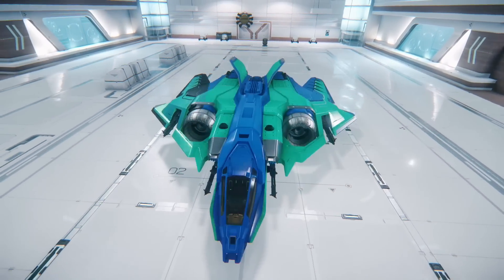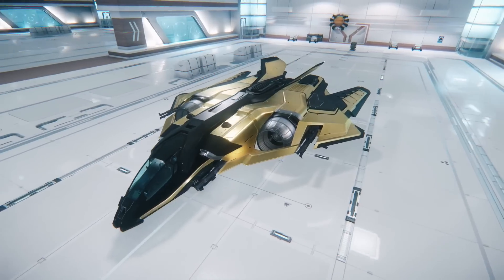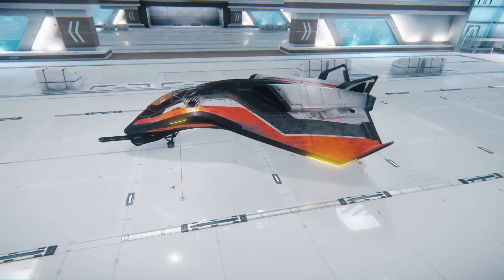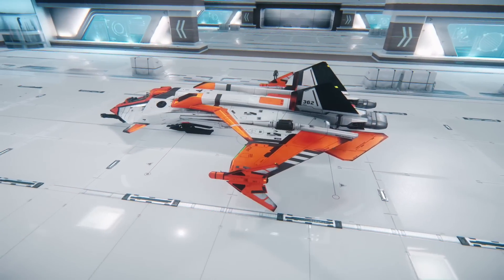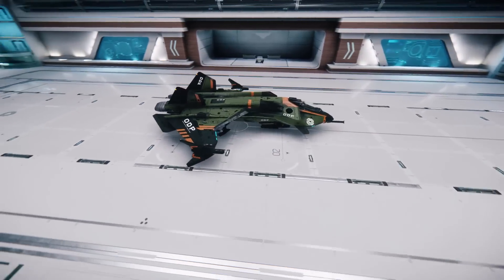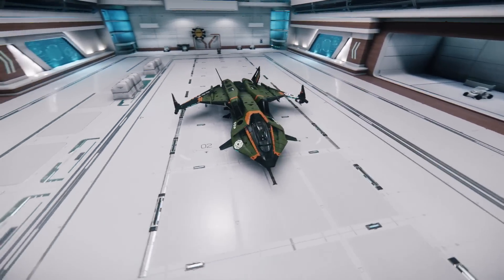Before we go further, if you want to change up your fleet there's another option: a cross chassis upgrade, or CCU, also called a ship upgrade. This allows you to retain everything in your original ship package and just change the ship inside it. With that in mind, let's run through some scenarios on which option is better and when each one should be used.